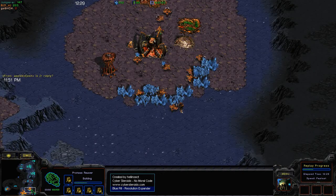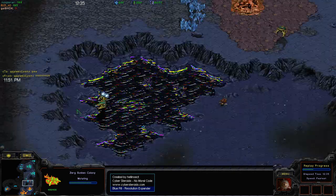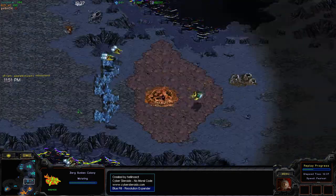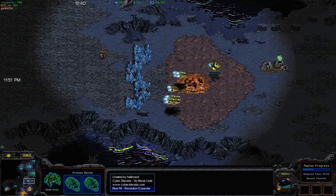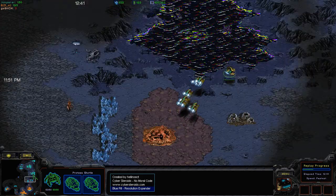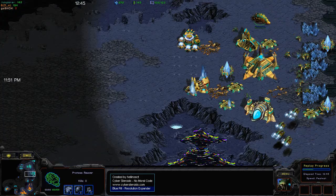Jumper actually came out extremely ahead in this battle, taking out Zerg's third natural. Zerg does have another expansion at the 7 o'clock position, but it's just barely forming and not really saturated yet. Zerg has to reposition his units and try to defend against these Reavers.